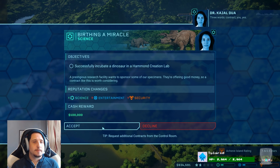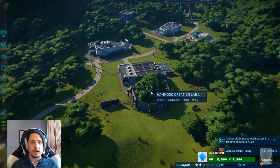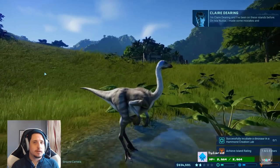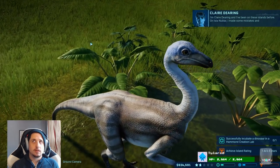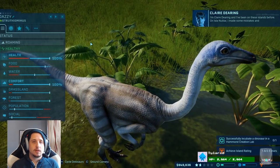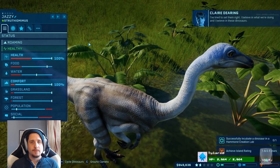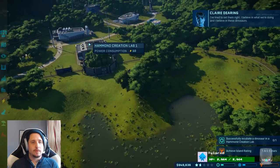Contract. Yes. Cool. We're going to make another dino for sure. Let's find our other Struthio around here. I'm Claire Dearing and I've been on these islands before. On Isla Nublar, I made some mistakes and I've tried to set them right. That does sound like Bryce Dallas Howard. I believe in what we're doing and I believe in these dinosaurs.